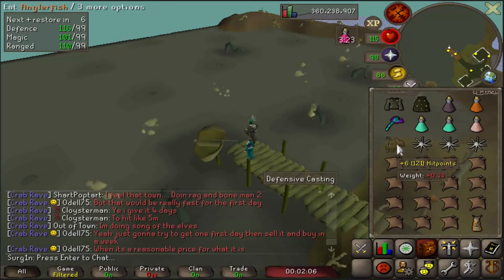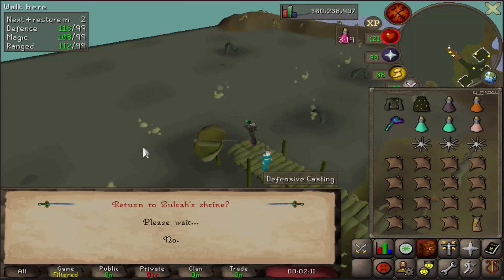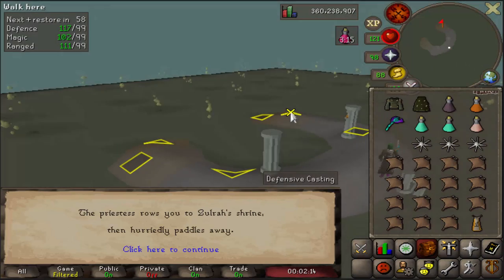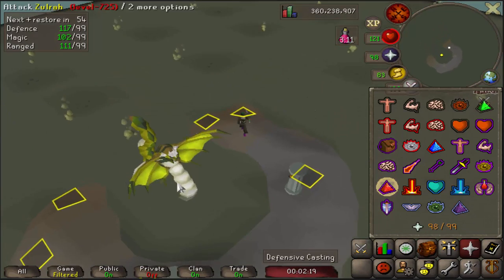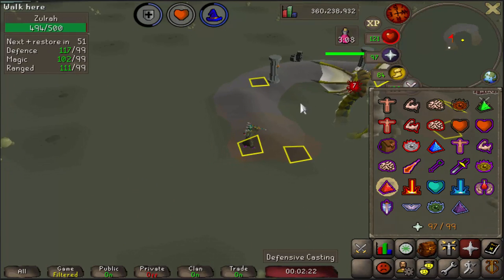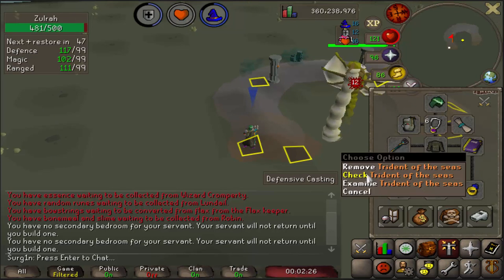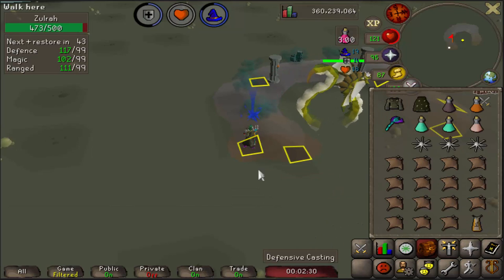Before every other kill, eat your Angler, drink your Magic Potion and Bastion Potion, and close the chat. Let's hope we get a good rotation. Run over here to this square and put on Mystic Might.